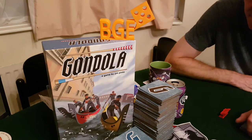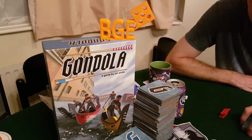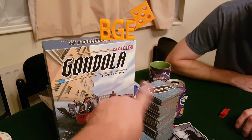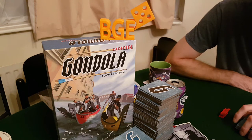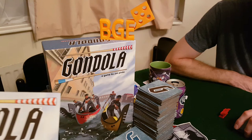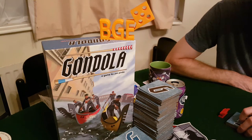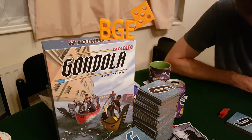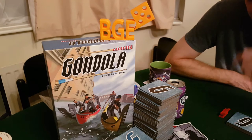Good evening, thanks for joining us on another board game night. Tonight we're playing Gondola from Big Kid Games, designed by Jim Pinto. We're going to give you an overview of the game, show you a couple of the rules to give a general idea of how it plays and flows, then show you a gameplay turn where we play a few rounds, and then we'll tell you our verdict at the end.